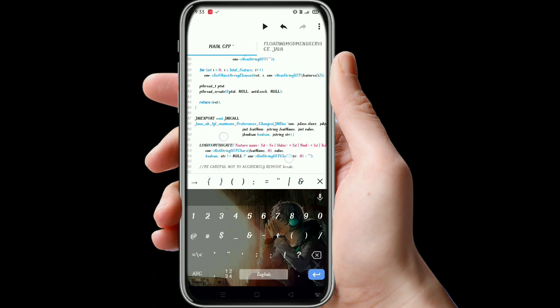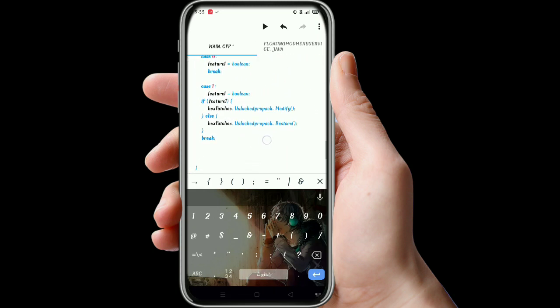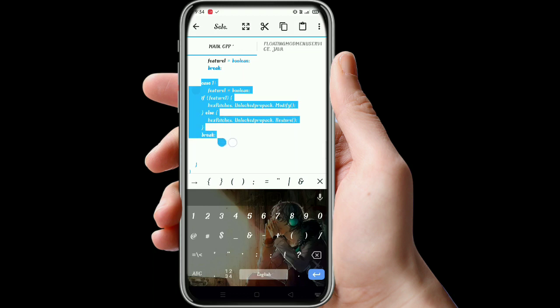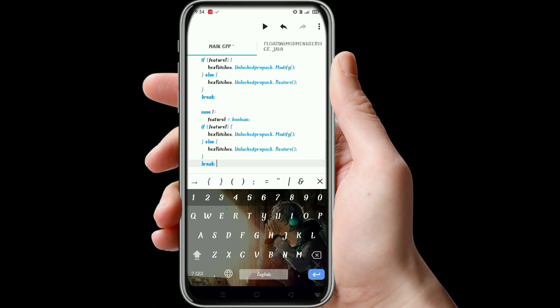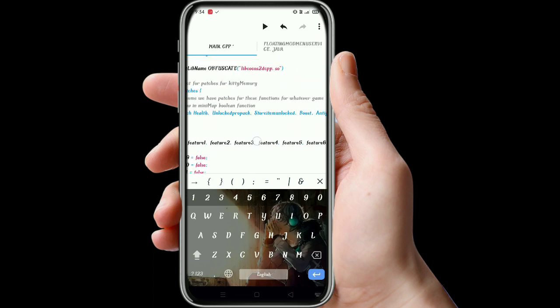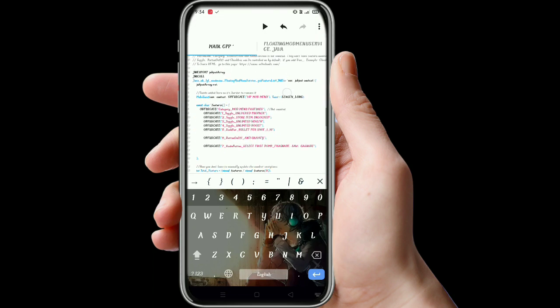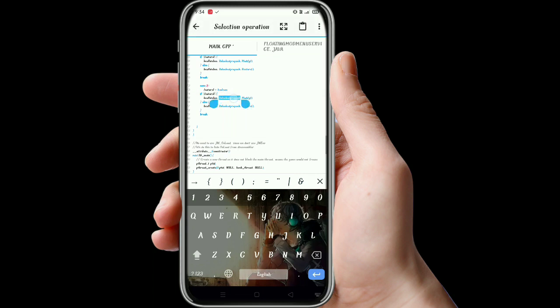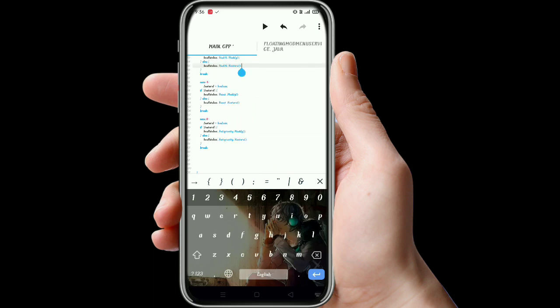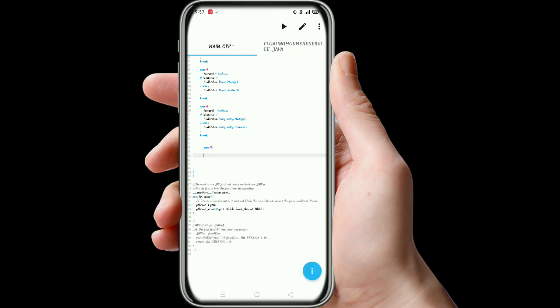Come down. Now I will write the switch features name. Case one is 'unlock pro pack', then case two is 'store item unlocked'. We will copy it and paste it here, make it case two and write 'store item unlocked'. We will make all cases like this. Case five — we will write a comma and write down the switch value.